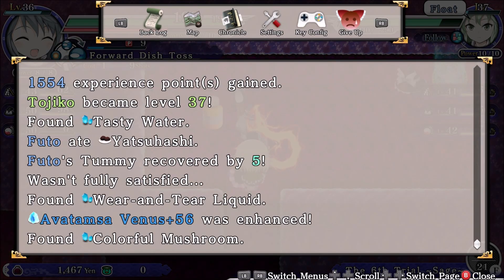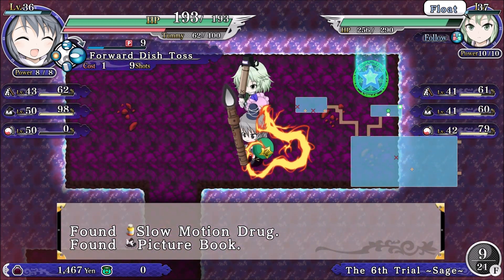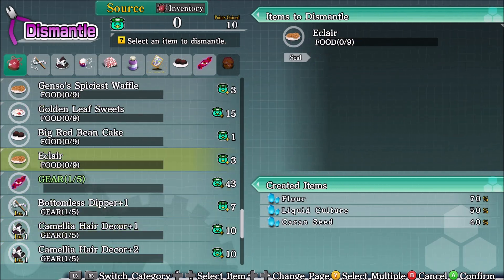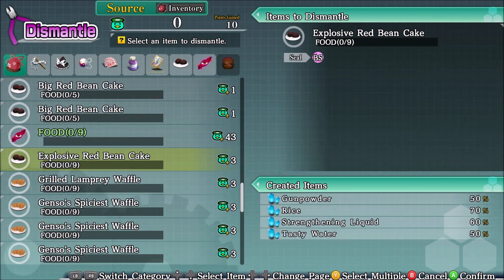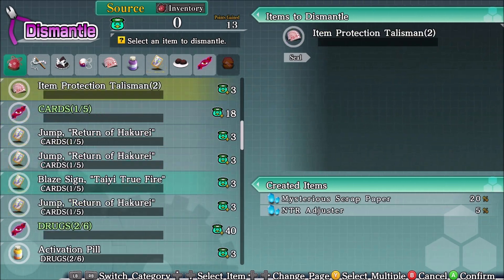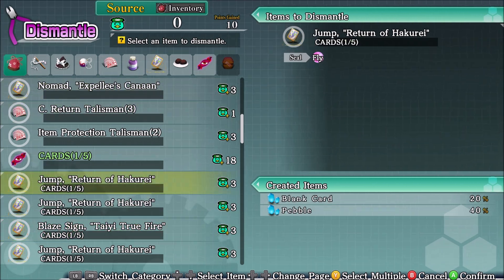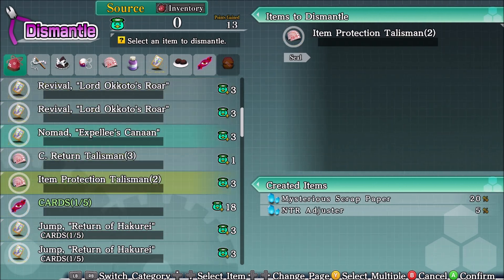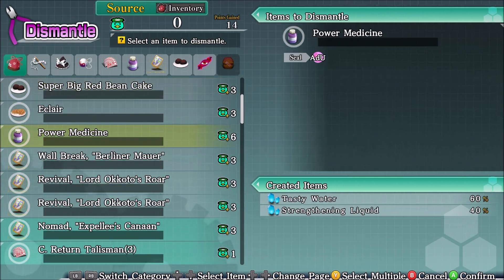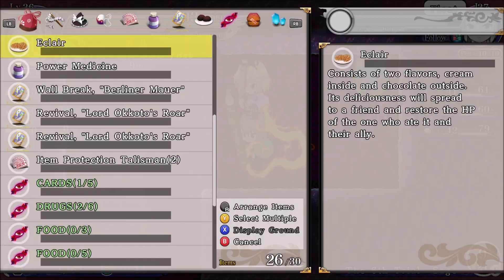What was that? Oh, I stepped on an upgraded spot again. Alright, so far so good. Anything else I want to get rid of? I do have an AoE spell — grab that, and that. Good enough for me.